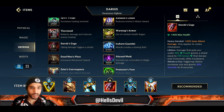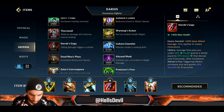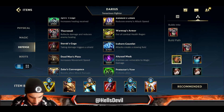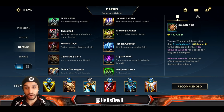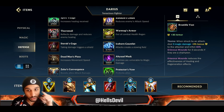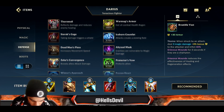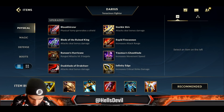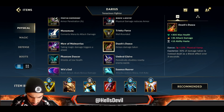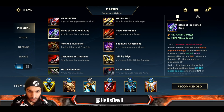Third item: Sterak's Gage. This is just an amazing item on Darius, though of course it's situational. There are some games where you're going to have to go for a Bramble Vest — for example, if you're laning against a Mundo or a Fiora, get Bramble Vest right after your Trinity Force. If you're against a lot of burst, go for a Death's Dance. If you really want to chunk down their tanks, you can go for a Blade of the Ruined King.